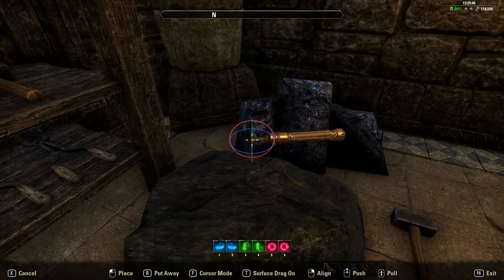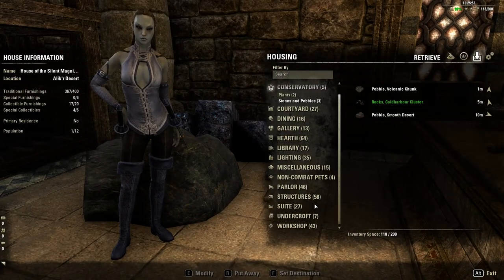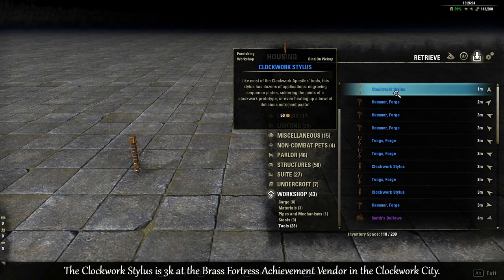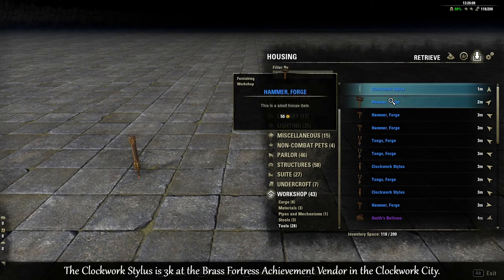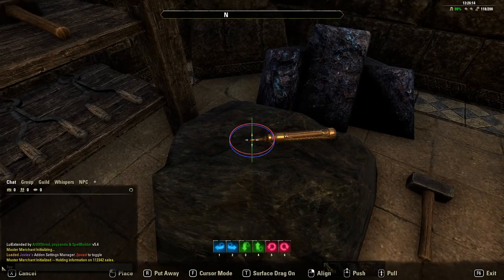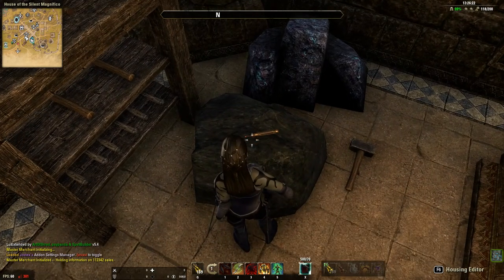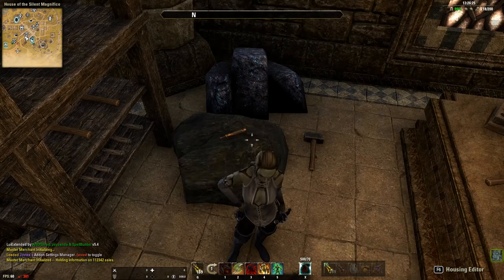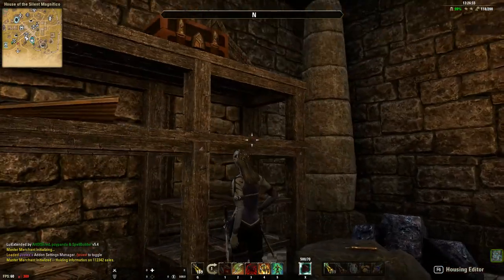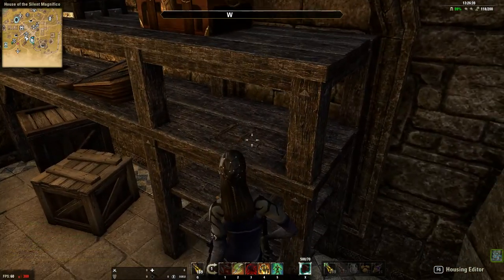In the game there's no chisel type furniture item to use with the hammer to chisel off bits of rock or ore. But I did find this item here from Clockwork City — it's an achievement item called the Clockwork Stylus. It's not really a chisel; they mainly use it for engraving on sequence plates. But as you can see it has a pointy end which is kind of like a chisel, so I just implemented that there. I've put two extras on the shelf up here as well, which works well.